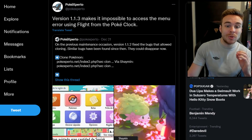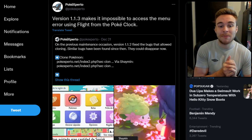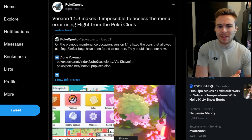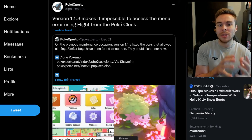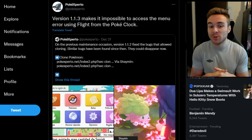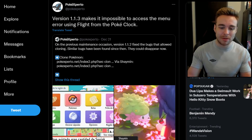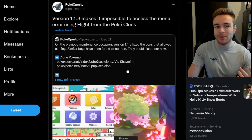Next, tweeted by Pokiexperto: version 1.1.3 makes it impossible to access the menu glitch using flight from the Pokemon Clock. This was apparently the method used to trigger the double menu glitch to clone Pokemon and items. That method is now patched. If you're trying to clone Pokemon using the fly method, you won't be able to do that anymore — though I'm sure people will find another way soon enough.